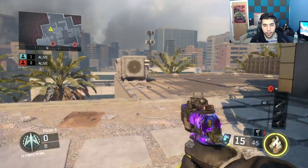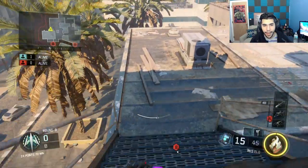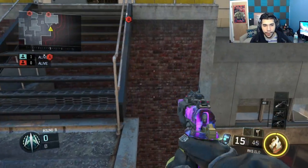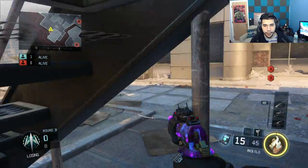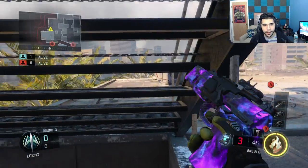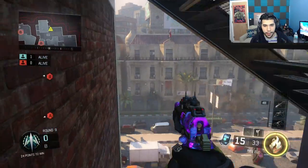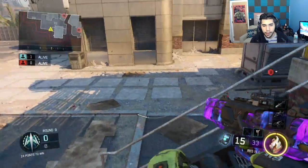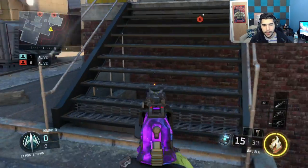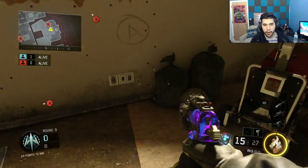Now we're gonna go on to spots around the whole map. This map is pretty big with a lot of corners, so I'll try to cover as much as possible. A quick cool thing — if you didn't know, you can actually go under this staircase right here. You can shoot through it, you're like a ninja. To get off, you don't even need to wall run — you can just boost off.